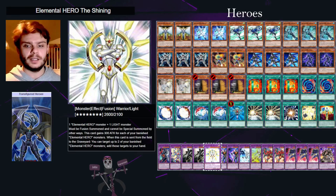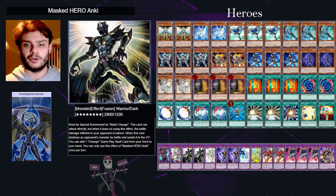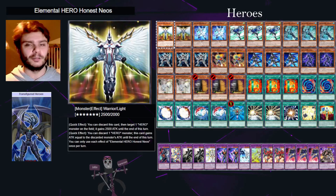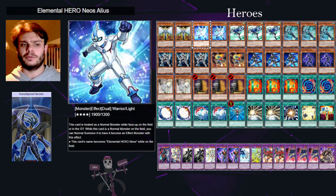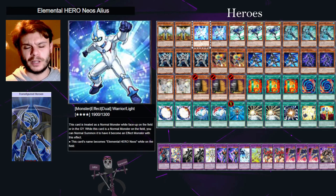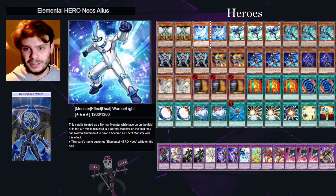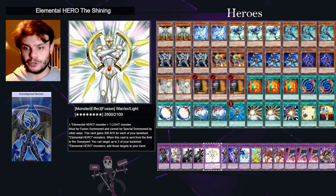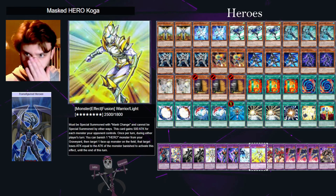The Shining is probably our last normal Elemental Hero — it can be made with a light monster, and for that we're running two copies of Honest Neos, which works a little bit like Honest but gives a 2500 attack boost if the hero battles. Neos Alias isn't really a good option here; we tried a few, maybe Prisma, but honestly just having the 1900 beater takes the cake. So those two copies act as our lights to bring out The Shining.